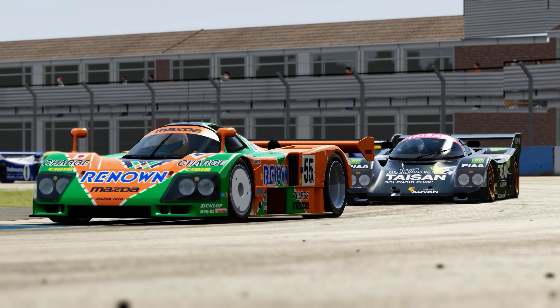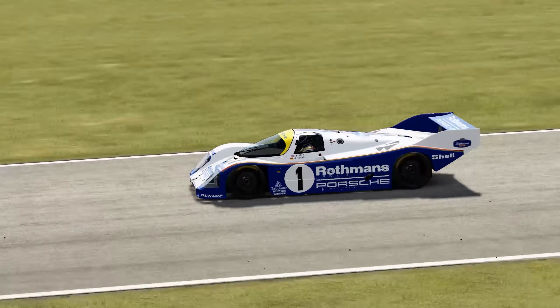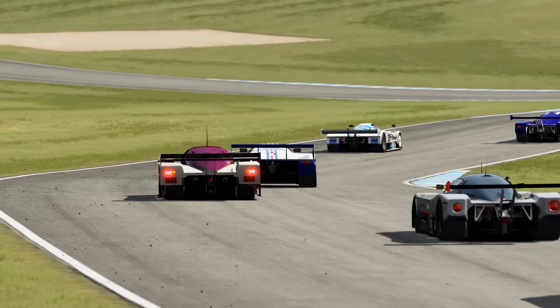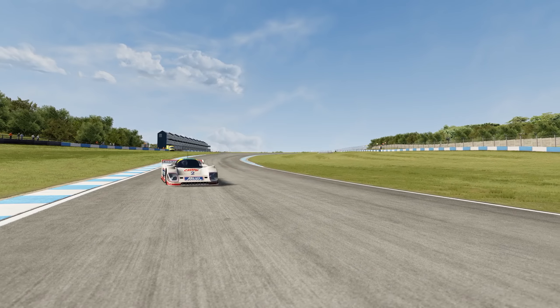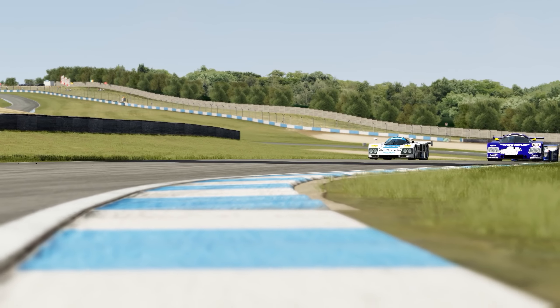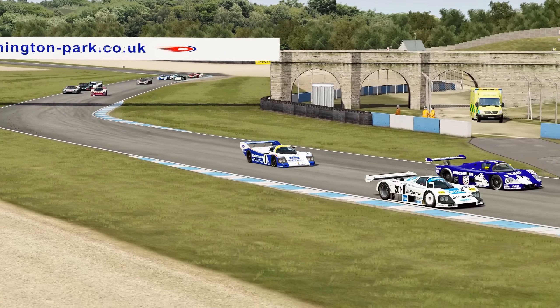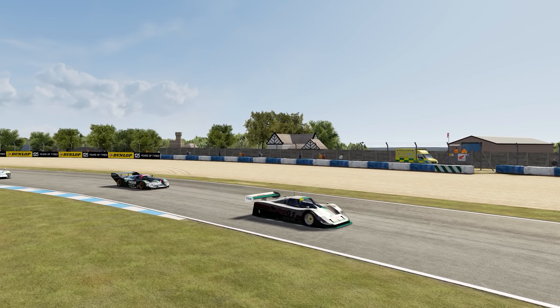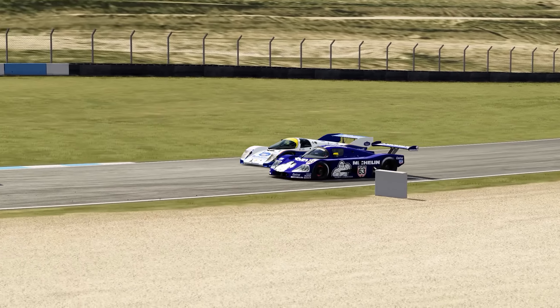Donington Park is one of the world's great race circuits. It's packed with challenging corners, serious elevation changes, and the sort of flow that most circuits could only dream of. But more importantly, there's no concrete runoff anywhere to be seen. This mod is by a talented chap called Brunn, and it captures the look and feel of the place admirably. This is one of those mods that nails both the technical and the artistic aspects of modding.